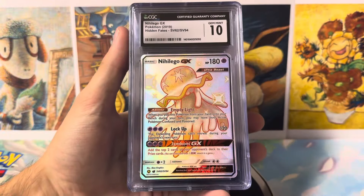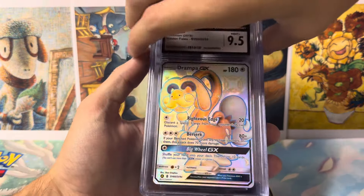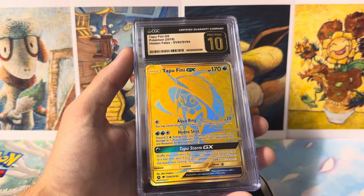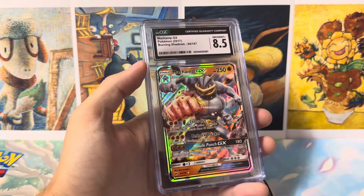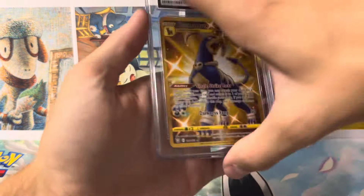I'm very picky with the cards I send. Everything I send, I pretty much assume will grade a 10. Sometimes you don't get the exact results, but you can't complain. Got lots of great 10s here and Pristines. We got this Tapu Fini and then a Vioplume GX — that looks really good in the Pristine label. We have a Burning Shadows Machamp with an 8.5 and a Houndoom Secret Rare.